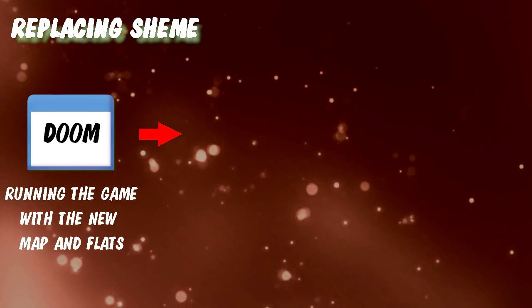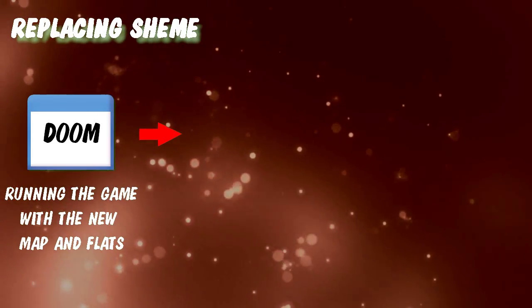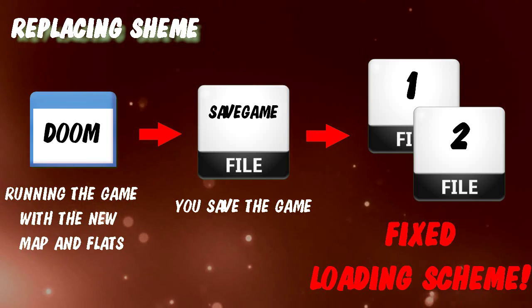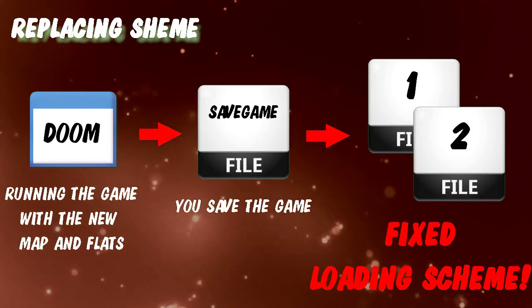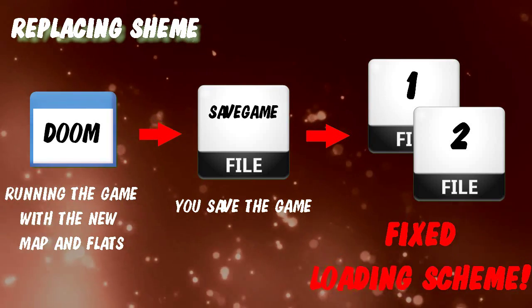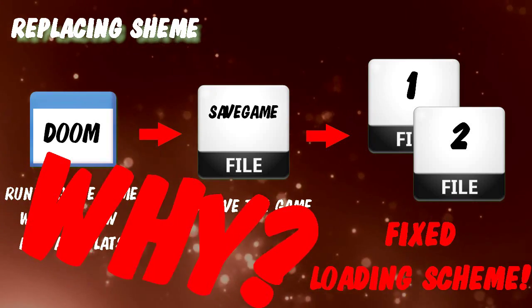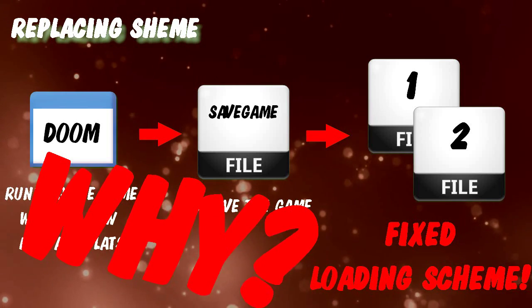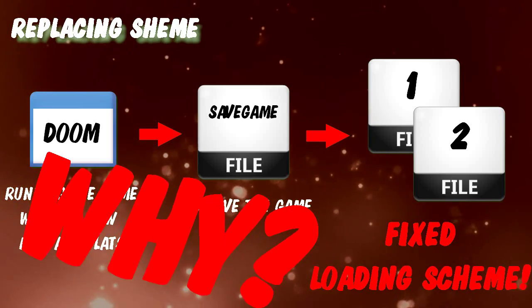So you are playing with your PWADs and want to take a break - just save it, right? But from now on you have to load the PWADs in the right order, else any new ceiling texture from your PWADs will be pixel trash. And I really don't know why. It's the second time there seemed to be more data stored in a saved game than needed to restore the game later.